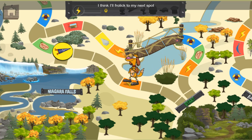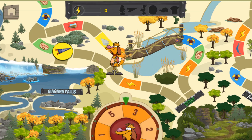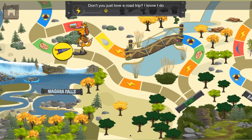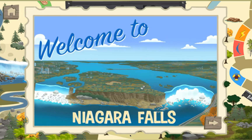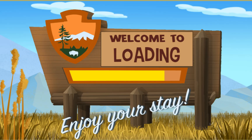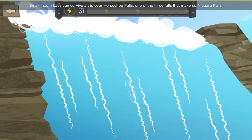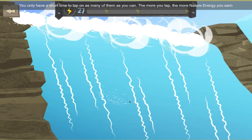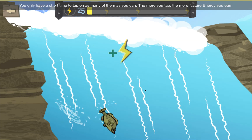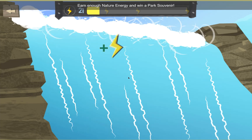I think I'll frolic to my next spot! Don't you just love a road trip? I know I do! Welcome to Niagara Falls! Small Mouth Bass can survive a trip over Horseshoe Falls, one of the three falls that make up Niagara Falls! You only have a short time to tap on as many of them as you can. The more you tap, the more nature energy you earn! Earn enough nature energy and win a park souvenir!